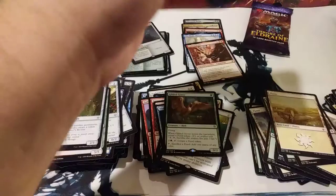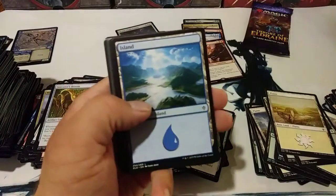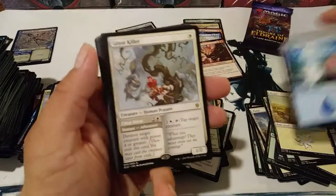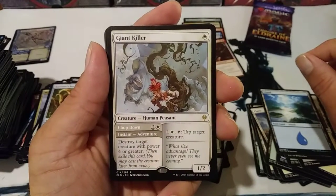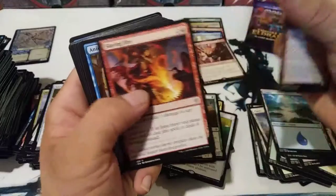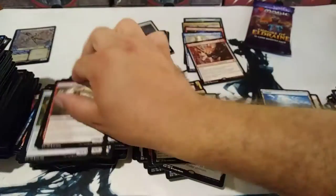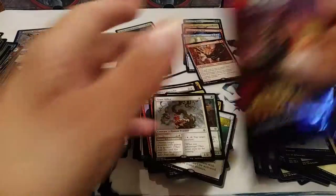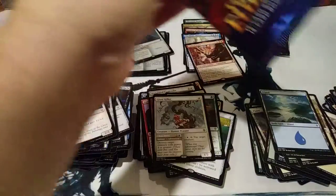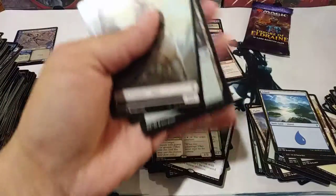Let's open up a pack. Got the human token and a Giant Killer — awesome. Really like the Giant Killer, he likes to kill giants. I wanna put him and that other guy in the same deck, and just make the giant watch as he murders all of his friends or something. That'd be weird.